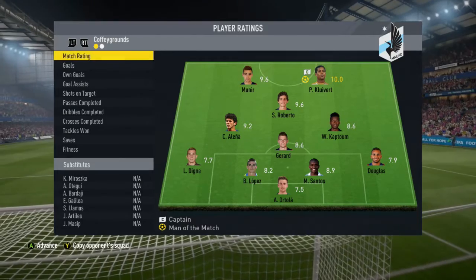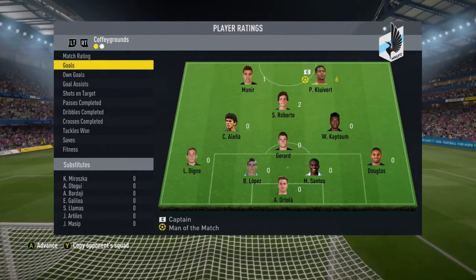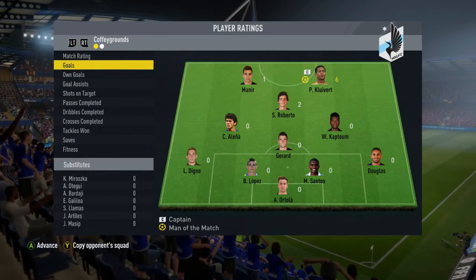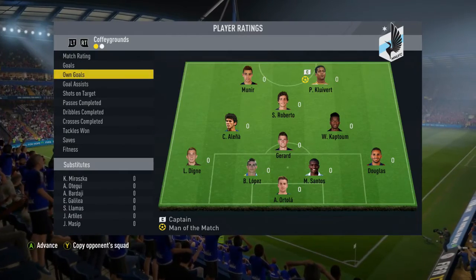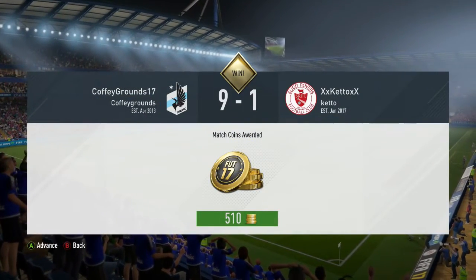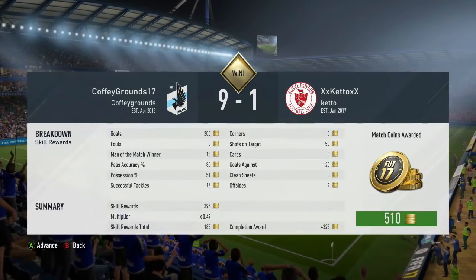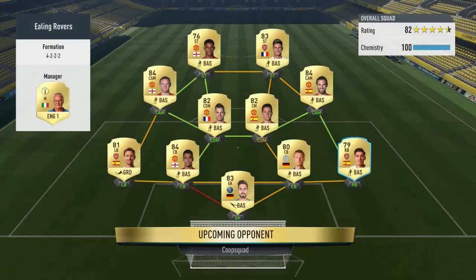I asked myself what the fail series guys would do and they'd just take advantage of every single goal possible to get the best players. So I ended up with a 9-1 win and a double hat trick for Clover, adding eight upgrades for a total of 12. Going into game three — oh my — a 4-3-2 full Premier League squad, which had me a bit worried after my last opponent.